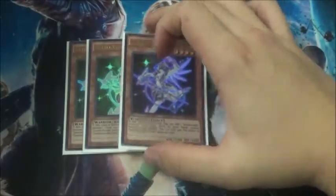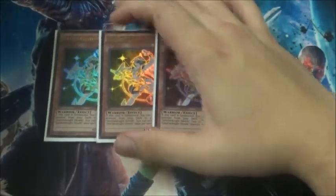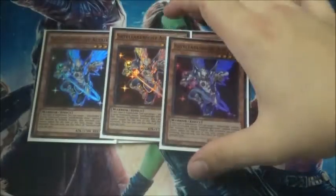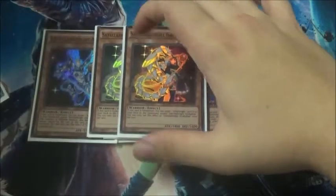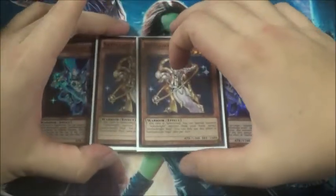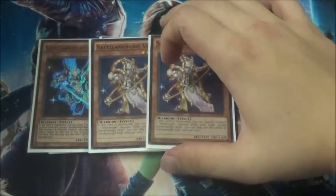Going to the obvious ones: 3 Deneb, obviously your searcher — this will make your life a lot easier, getting this out on the board and just giving you free pluses. Altair, obviously getting you to Deneb most of the time, and then of course 2 Uniculi sent to the grave and 2 Vega. All self-explanatory, super standard. I don't think this lineup has changed since Duelist Alliance even came out.